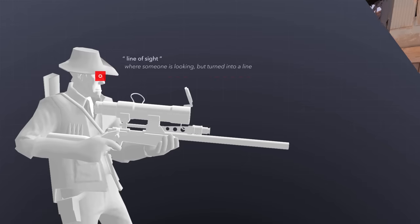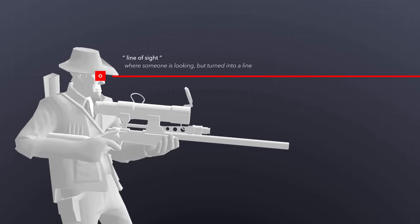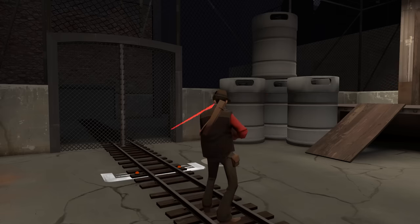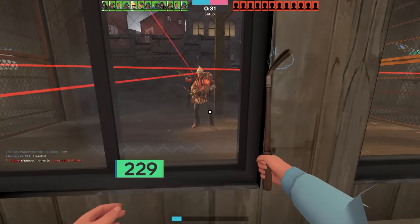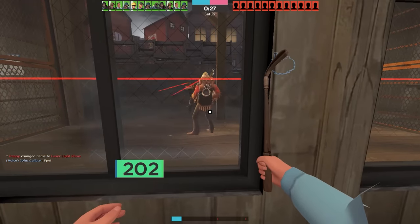So, what if the Sniper's line of sight was made visible? A line that traces from where bullets originate down their crosshair. I found 23 random hobos and asked them to join my TF2 server. Here's what I learned.